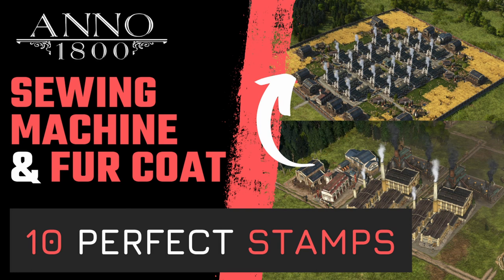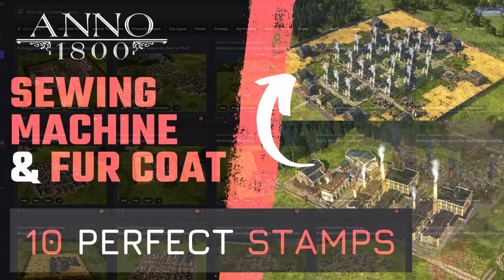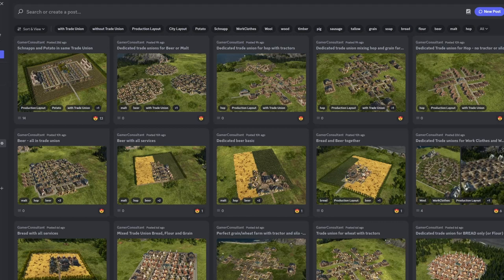Today we continue with artisan production with two big ones: on one side the sewing machine, on the other the fur coat. We're going to cover everything that's needed with some layouts that are for the early game but also some very late game ones. All of those stamps are available for free on my Discord community — you can find the link in the video description below.